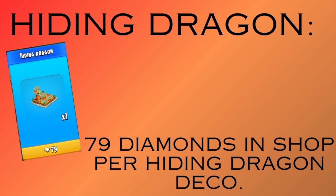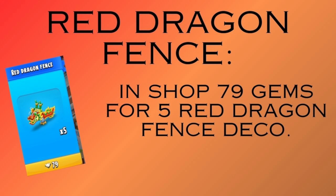Next is the Hiding Dragon. This one is 79 gems in the shop per deco, so you get one Hiding Dragon deco for 79 gems. Pretty much with this deco, it goes from circle to circle on a concrete slab and pops out of the ground. I think it's really neat.